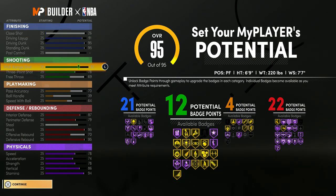For the shooting badges, since you have 12, I would go with catch and shoot gold, deep threes gold, hot zone gold, and corner specialist gold. This build does have a 78 three-pointer, which isn't the best, but with these shooting badges you should be able to hit as long as you time your shot right.